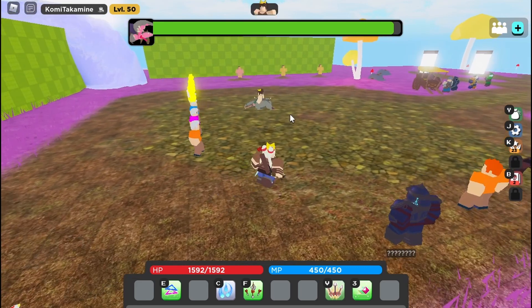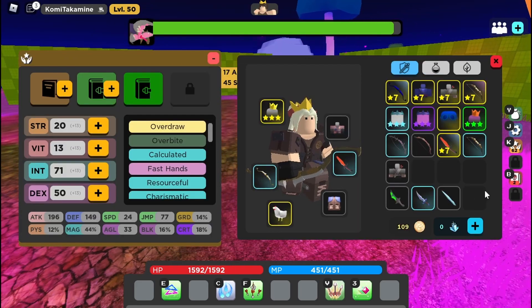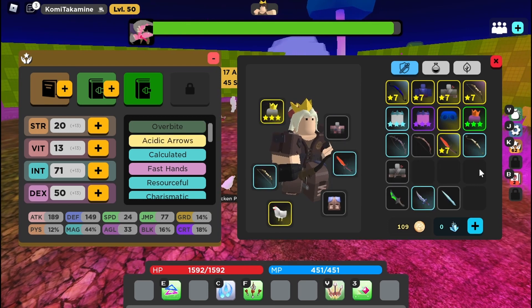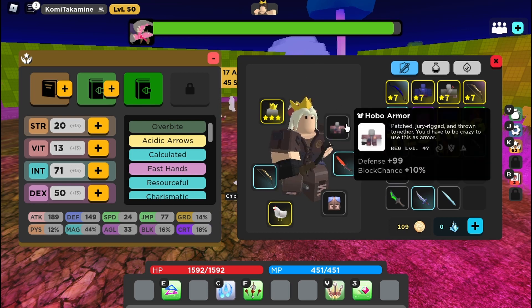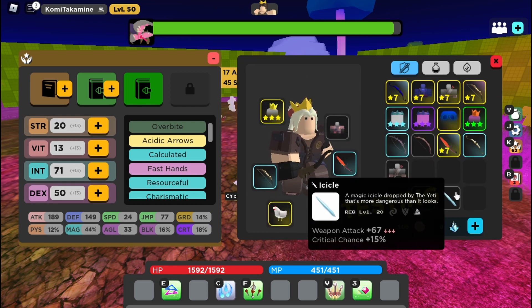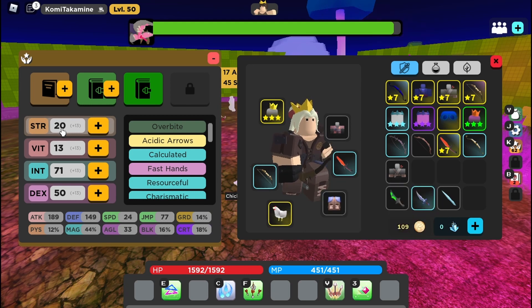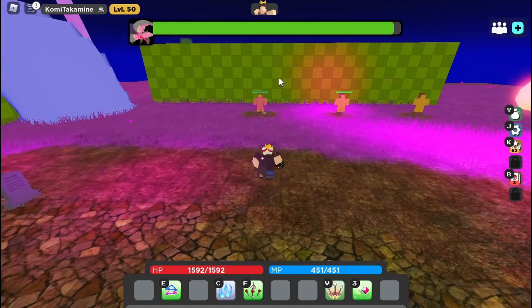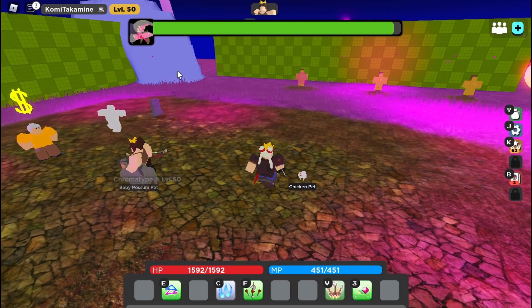Now let's move to PvP. The most common mistake I see a lot of new trickster players make — which ends up making them hate trickster — is using almost this exact build: a Forgotten Crown or Spider Crown, a hobo, Incisor, and a Longbow, sometimes using Icicle for PvE and PvP. They use 20 strength, 50 DEX, and full intelligence. The reason I don't recommend this build for PvP is because look at your arrow — this is your normal fighting range.